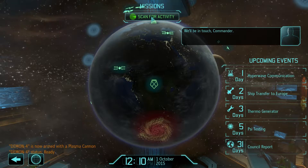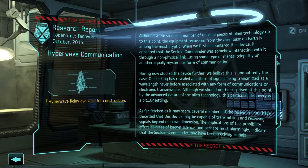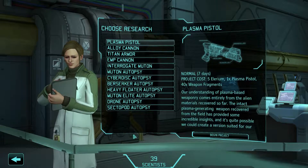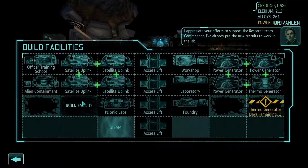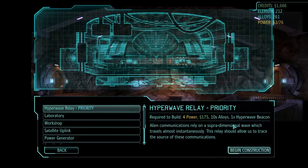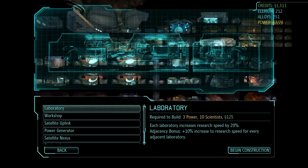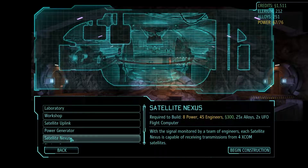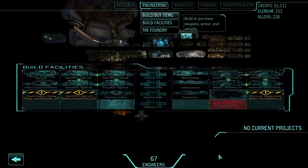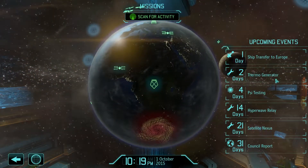They ain't taking us down just yet. Let's scan for more activity. We've researched the hyperwave communications — feel free to pause and read at your own pace. Now build a hyperwave relay, which we shall do. I appreciate right now to support the research team, commander, the new recruits are already put to work in the lab. We can build one right here — the hyperwave relay. Look at that — dirt cheap. We've got the beacon, we've got the power. Two days on thermo generators. I could actually build a satellite Nexus here and start stripping away some old hubs to put cooler things in the labs and workshops.